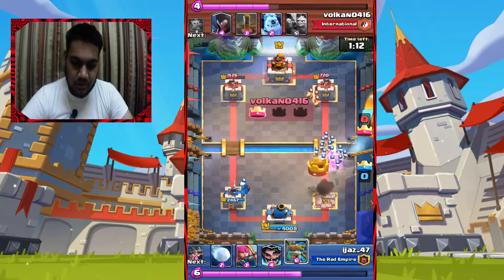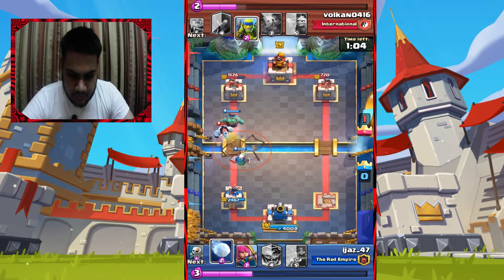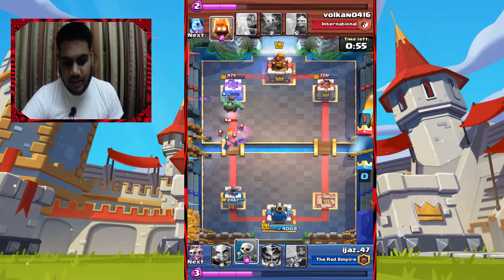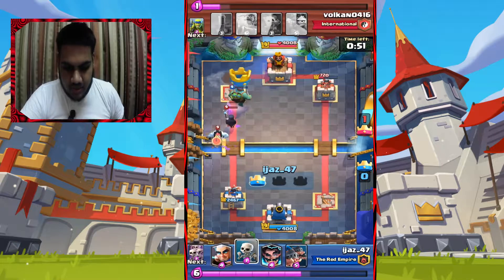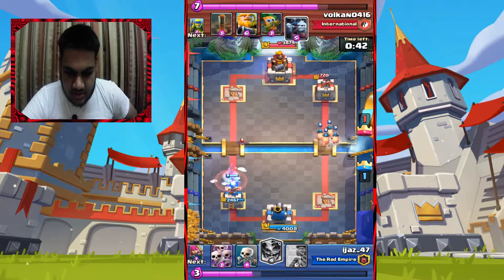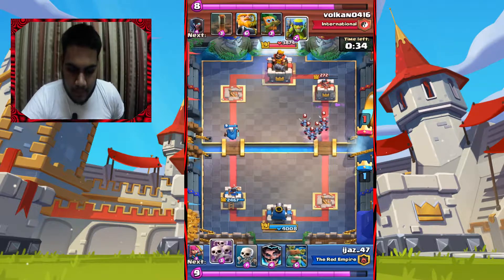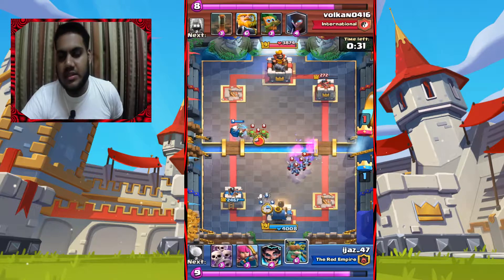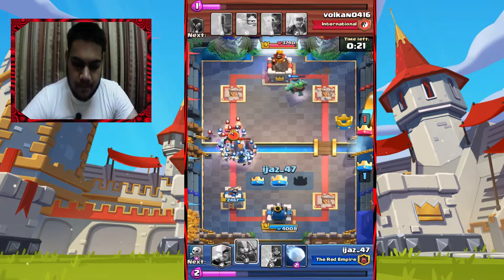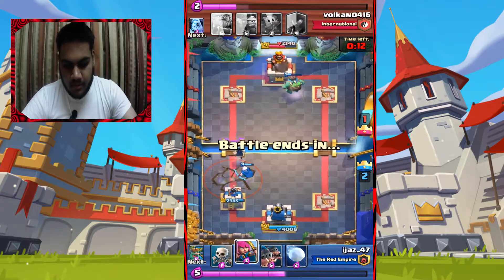I was waiting for the Minion Horde — that's why I held the Snowball so long. If they dropped the Minion Horde I could just load up. I dropped Snowball, went with Royal Hogs, and I had a two-tower advantage which was my edge. I had Earthquake too but didn't play it even once — it's useless in this draft challenge. There's no front card to justify using Earthquake, so it's a waste.